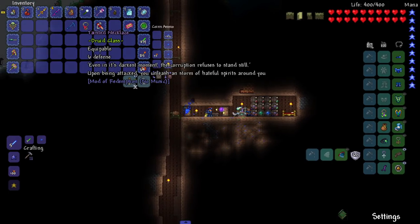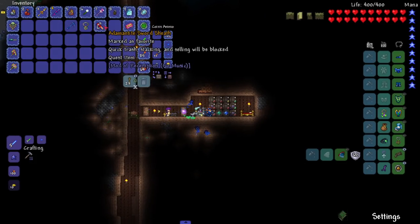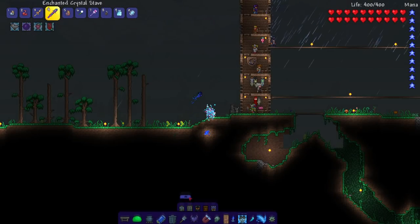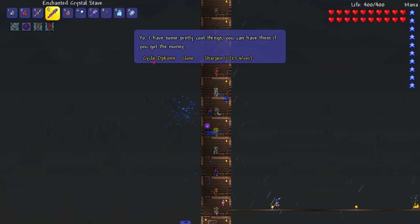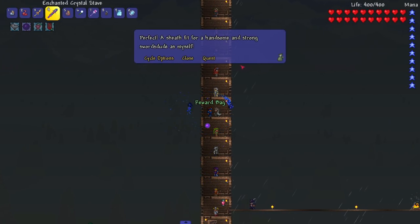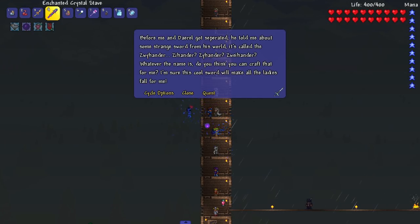I also made this Tainted Necklace from Sapphire stuff: 'Even in its darkest moment, the Corruption refuses to die — upon being taken, at least a storm of hateful spirits are on you.' Cool! And I got the Sword Sheath. Let's spawn in and see what it gives us. This is the first hard mode quest I believe and I'm finally getting around to doing it.